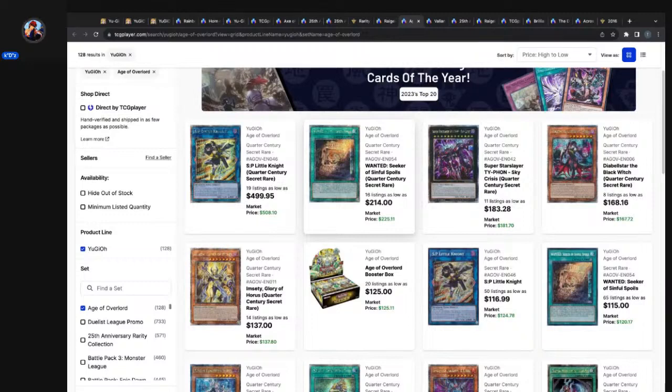At that time, SP Little Knight was still a $450 to $500 card — well over the estimated base price of $280 to $320. So what happens? The booster boxes appreciate to SP Little Knight. SP Little Knight doesn't depreciate to the booster boxes. She didn't go back down to $280 to $320 — she stayed at $500. So you know what the booster boxes did: they shot up to $125 to match the estimated base price of SP Little Knight. Now the estimated base price for a QCSR — what it will cost you to pull one at random from packs — is $500, one in every four boxes.